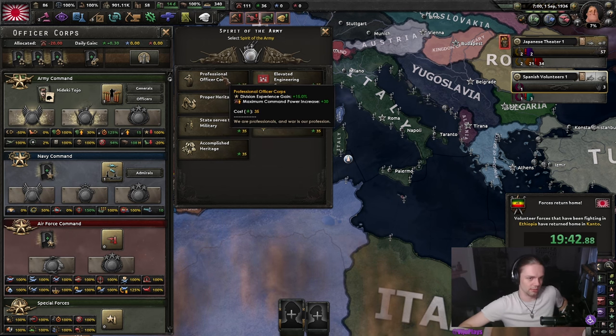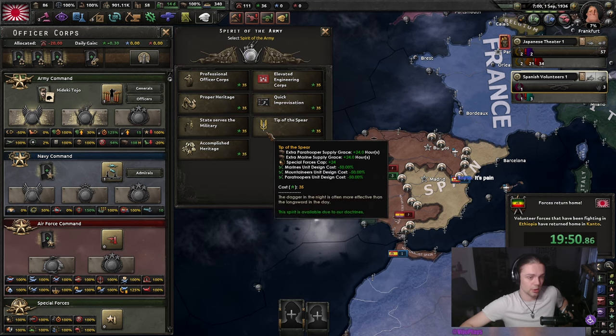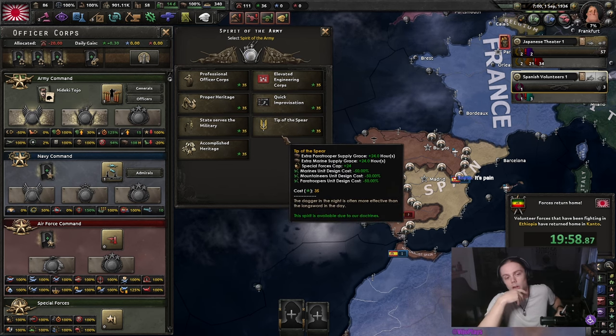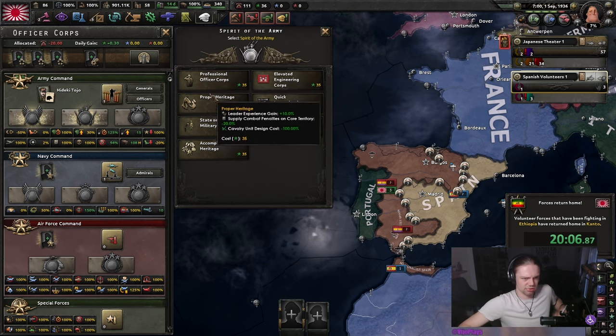With these three divisions we can try to win the Spanish Civil War, but I don't really care either way. I do like the Spirit of the Army quite a bit. Tip of the Spear could be fun for more special forces to mess with China, but Professional Officer Corps is still your bread and butter since the additional XP means your divisions are more likely to have higher level and thus better stats. So I'm going to go with that today.